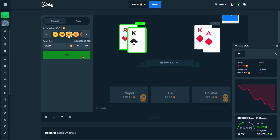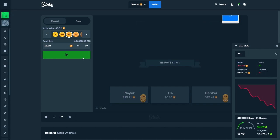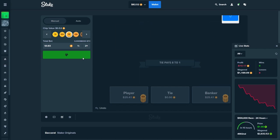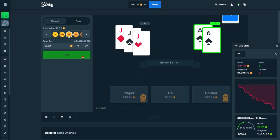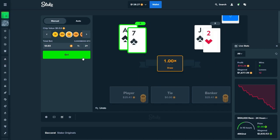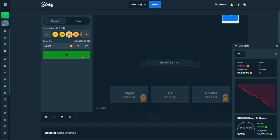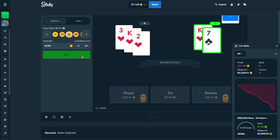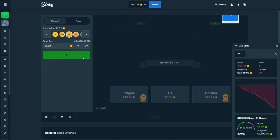I'm just gonna spam this — basically this is the fastest way if you want to wager 10k fast. But keep in mind you will lose around $100. As you guys can see right now, I've lost around $21 at 2.2k wagered.